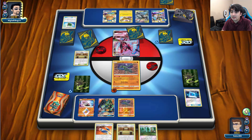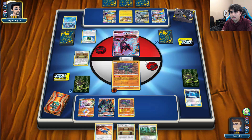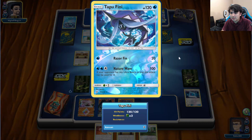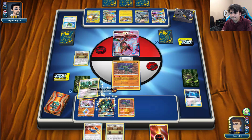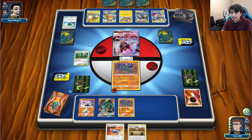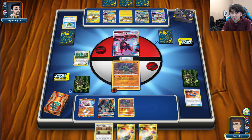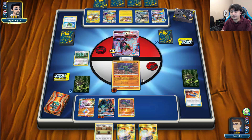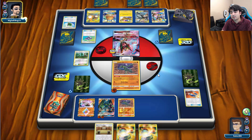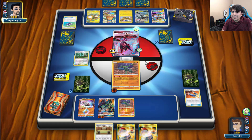It's Pikarom's Aura — actually that makes sense because you attach an energy to the Dawn Wings Necrozma and can Invasion Retreat for free. Looks like we don't have to worry about the whole weakness thing after all. He's using Custom Catcher just to draw one card — sometimes that's all you need. The Zapdos is going to be a little tricky for us though because it's resistant to us. Most other things here are weak to Fighting, so those should be easy two-prize knockouts.